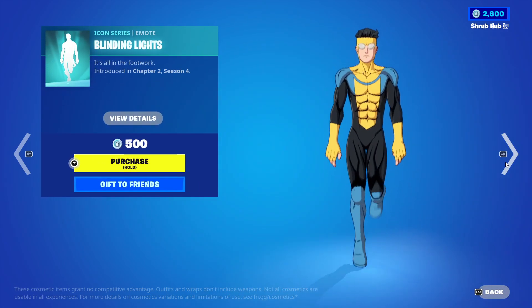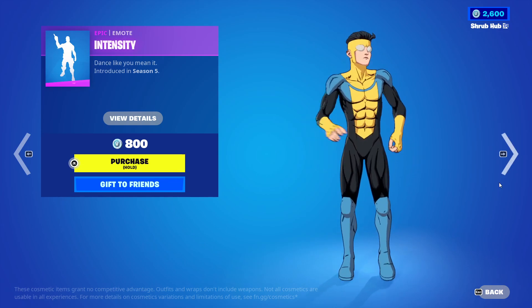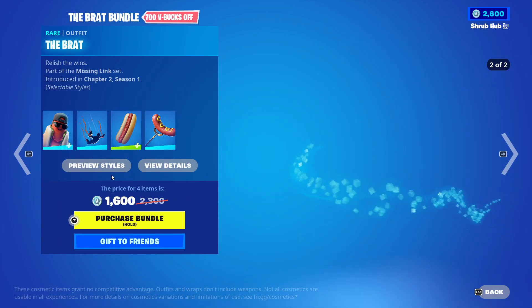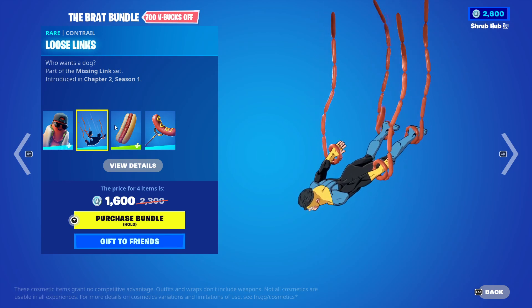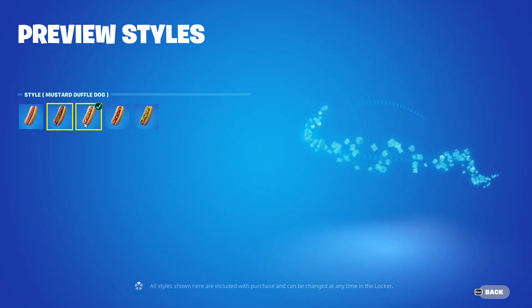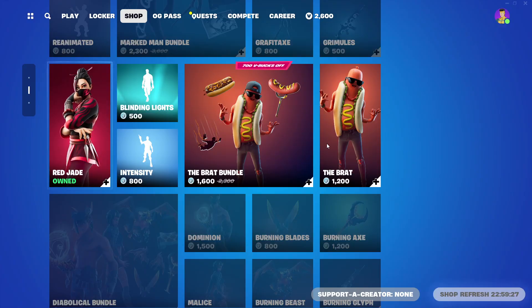Then we have Blinding Lights back from Season 4, and the Intensity back from Season 5. Then we have the Brat bundle with the Brat skin from Season 1 — he comes with the hat-off edit style. Then we have the Loose Links pickaxe from Season 1, the only way to get it is to buy the Brat skin sadly. Then we have the Duffel Dog from Season 7 — it has the Chili Duffel Dog, the Mustard Duffel Dog, the Classic Duffel Dog, and the Deluxe Duffel Dog — it's pretty nice.